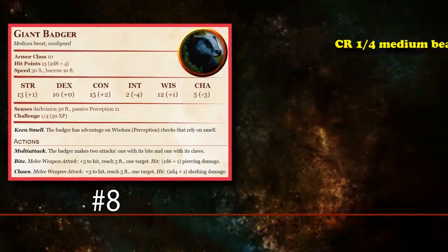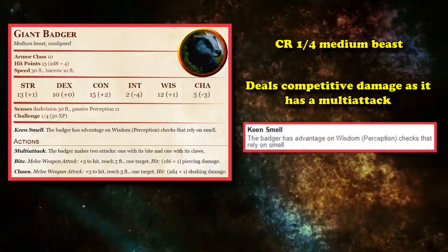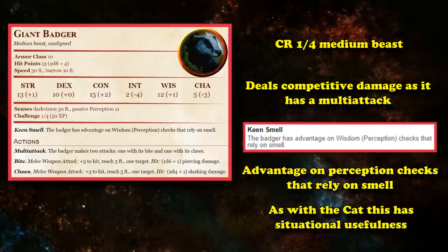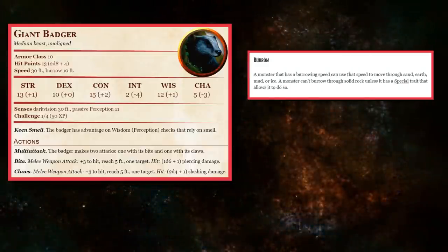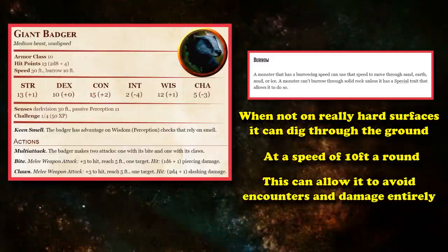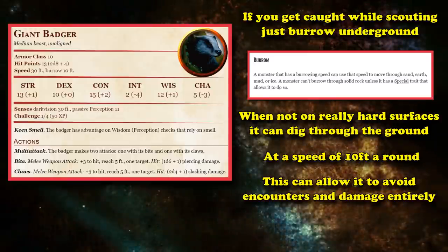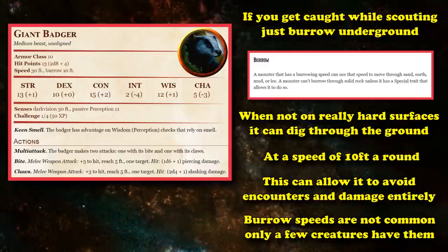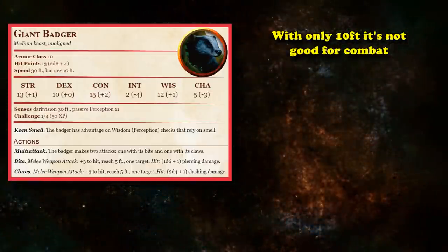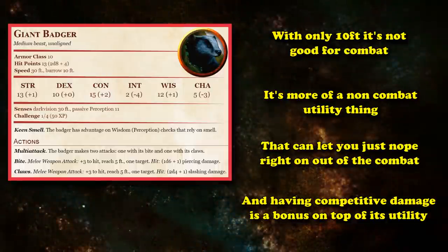And at number 8, we have the Giant Badger. The Giant Badger is a CR 1/4 creature that deals some of the most competitive consistent damage, as it's one of the only creatures at this low CR rating with a multi-attack, and it has the Keen Smell ability, which allows it to gain advantage on perception checks that rely on smell — situationally useful just like the cat. But the real reason the Giant Badger makes the utility list is because it has a 10 foot burrow speed. As long as it isn't on solid rock or anything really hard, it can dig 10 feet underground, which can allow it to basically avoid encounters or damage completely. If you're scouting and get caught, you can just burrow underground and they can't touch you unless they also have a burrow speed, which is not very common. It's more of a utility thing outside of combat that can also allow you to completely leave combat if you want, and the fact that it also has competitive damage on top of great utility is kind of a bonus.